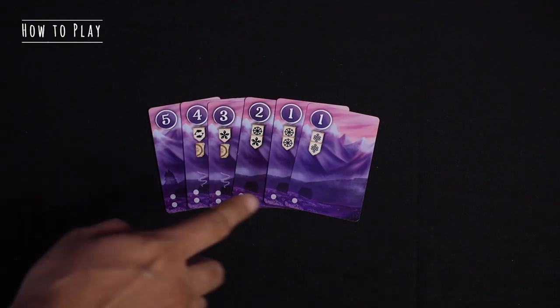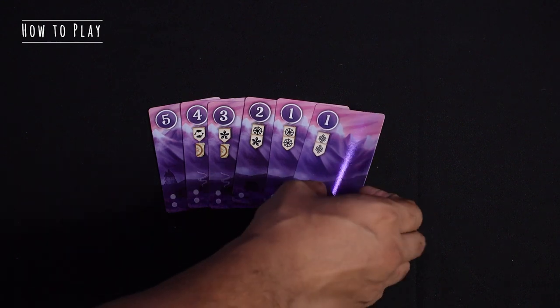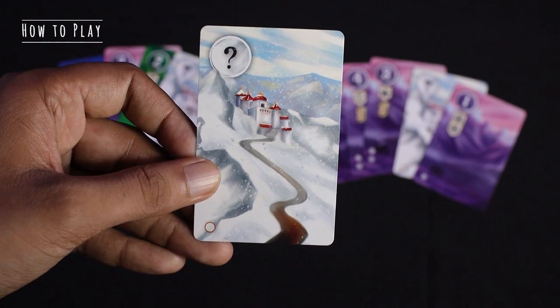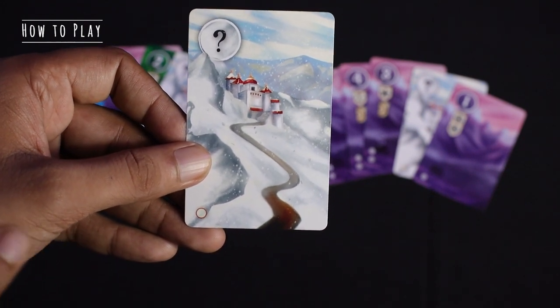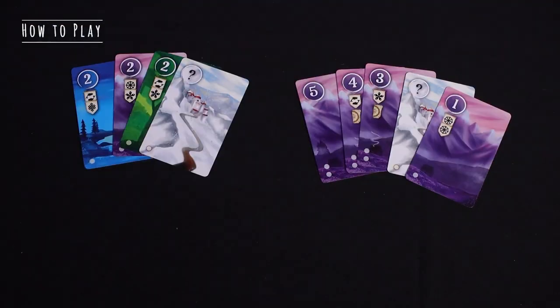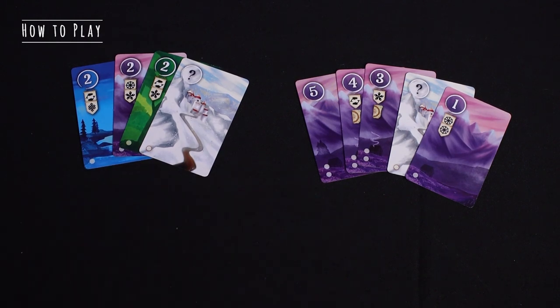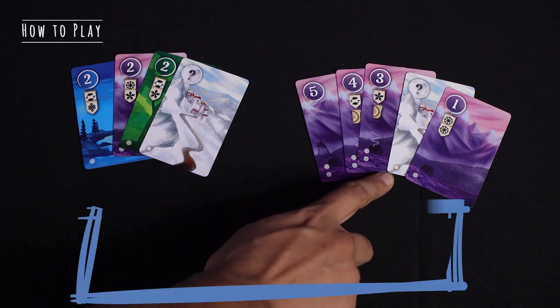So this goes without saying that you cannot have a duplicate of a card in the same set. These white color journey cards are considered white and can be played as part of any set, as any color or number of your choice. Playing this only costs you to discard one card as indicated.